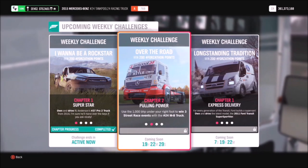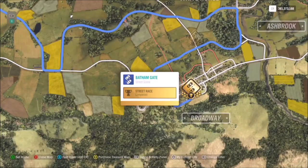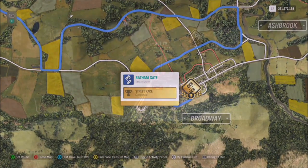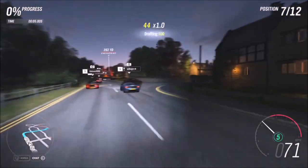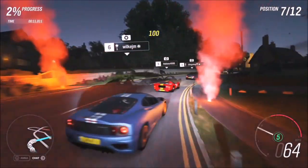For the first challenge, it just wants you to win three street race events — these are street scene races that come under a street race category. I went for the Bath & Gate one right at the bottom, at the south of the map by Broadway. You have to bear in mind that you're in a truck — they do not handle or perform like your normal supercar, so if you need to adjust the difficulty I would recommend doing so.